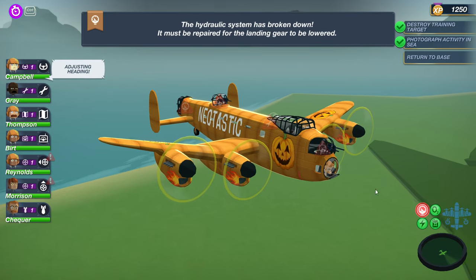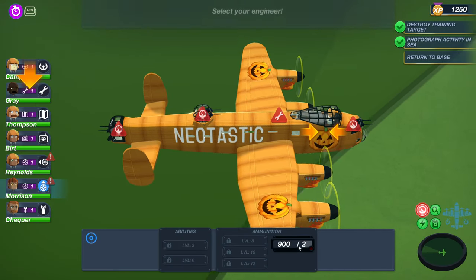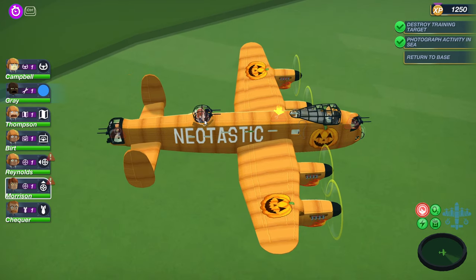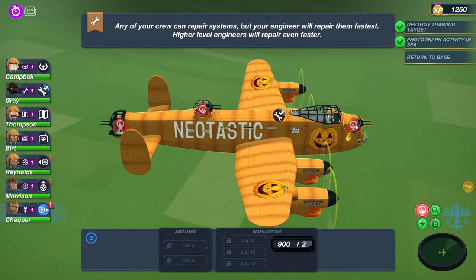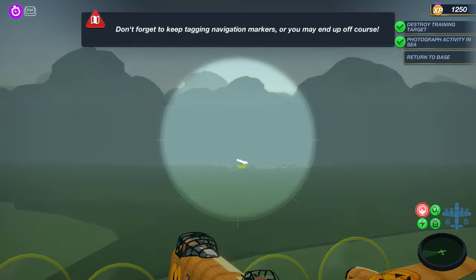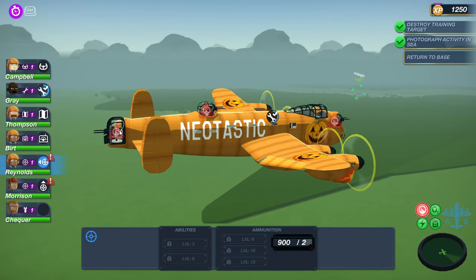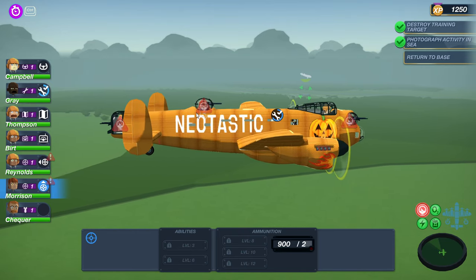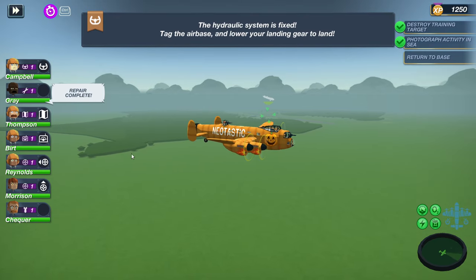Why are we getting so many alerts in here? I don't know what any of this means. Okay, let's select this guy — repair that. We gotta select people to fix that. Sir, please repair that station over there. Let's go, let's go — we gotta land! We're having maintenance issues in this plane. Why is everything broken? This is kind of annoying. Hydraulic system has been fixed!